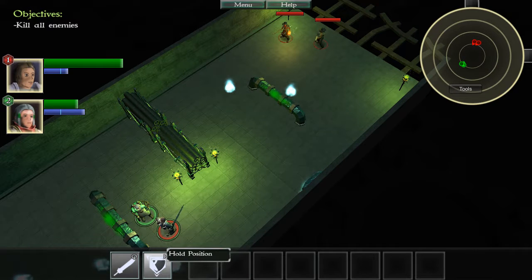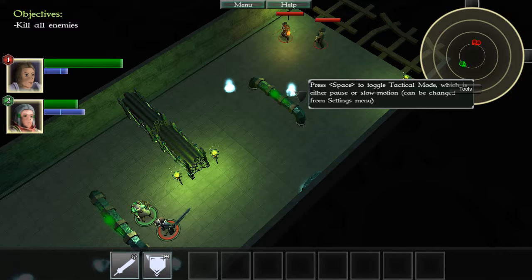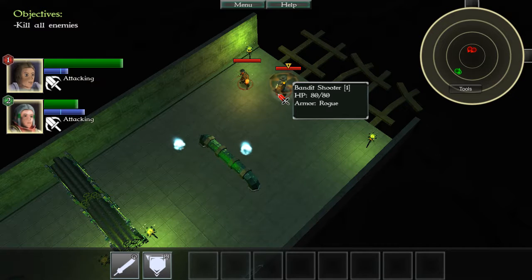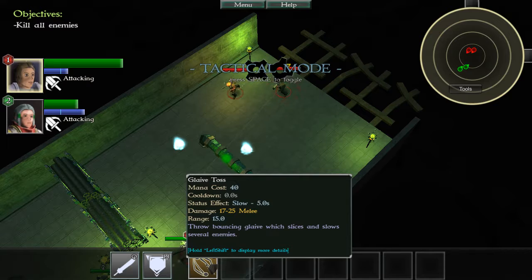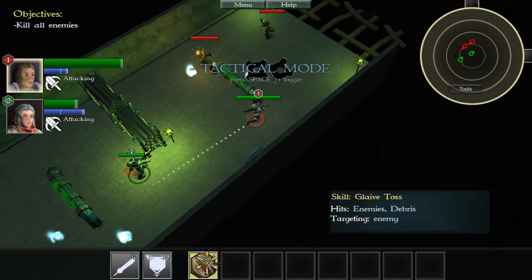What are my skills? Press space to toggle tactical mode, which is either pause or slow motion — it can be changed in the settings. So if I select my swordsman, he has glaive toss: throw a bouncing glaive. Let's do it.